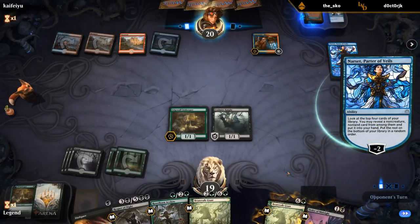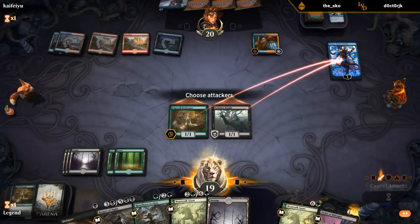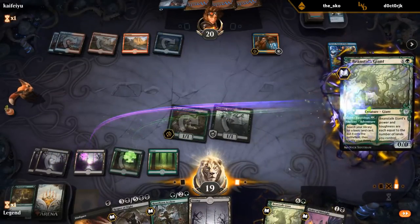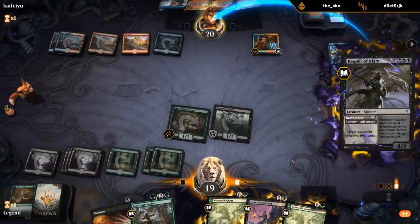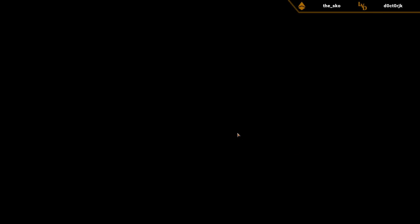Do have a little bit of pressure to take out Narset. So next turn I'm probably just going to adventure the other Beanstalk Giant, as to not waste any value from the Innkeeper. And then I can also adventure the Reaper. Opponent packs it in. The deck's been playing out quite well so far. We've got the Order of Midnight — let's update the deck once again.